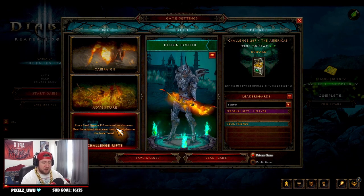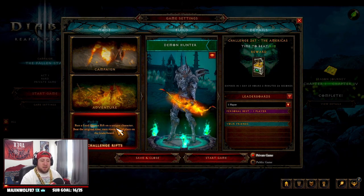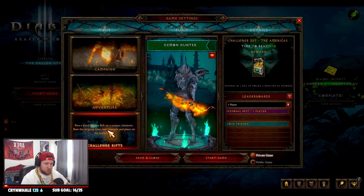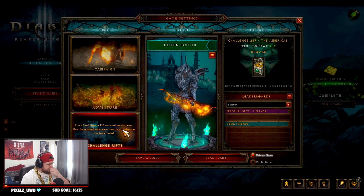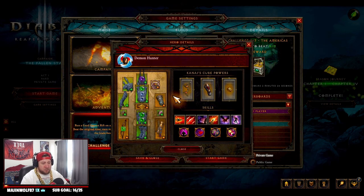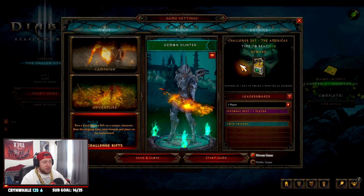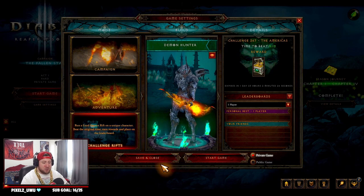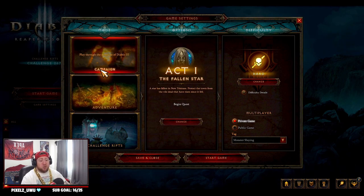Do not do the Challenge Rift before the season comes out. Wait for the new season to start, then come do the Challenge Rift. If you don't know, a Challenge Rift is where the game gives you a preset build — you don't get to choose it — and you go in and try to complete a rift under a certain time. When you do, you get a Challenge Rift cache.